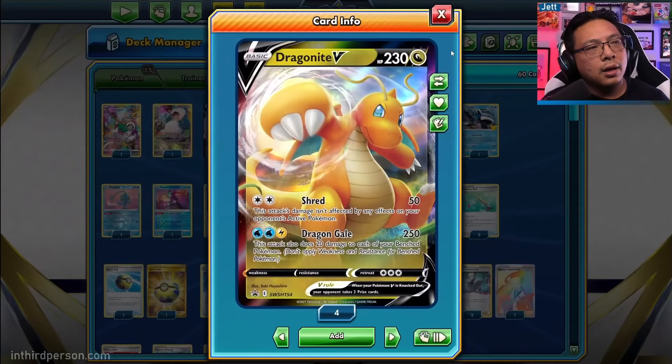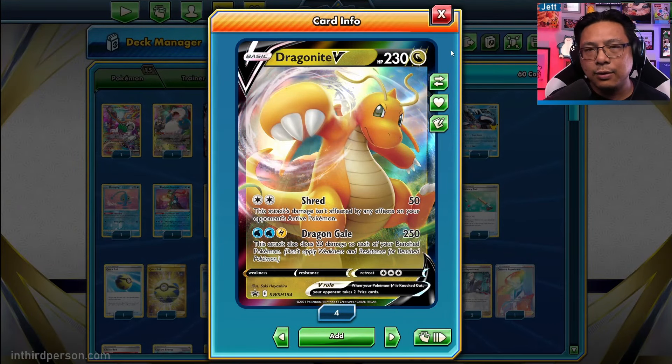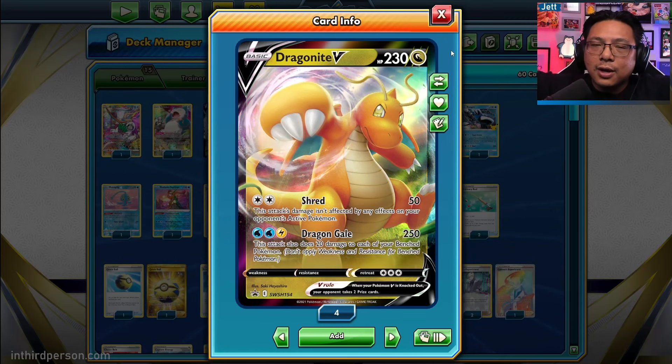In this build, created by Grant Manley and run at San Diego Regionals, he spiced his deck up with Dragonite V. Is this the secret sauce to the Lost Box deck, which already has tons of sauce to it?